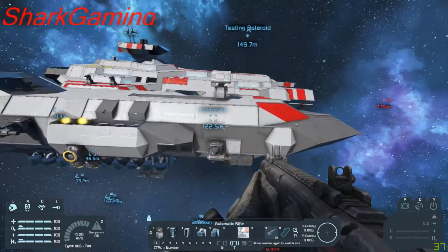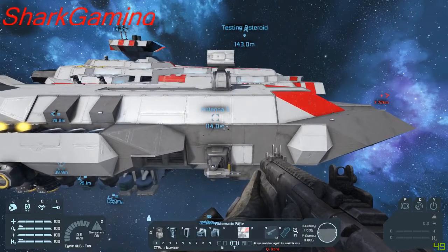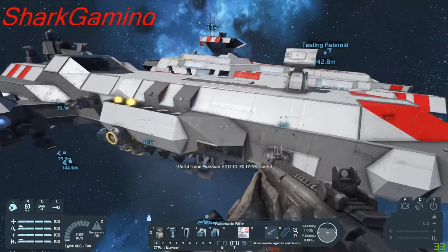Red means it's about to fail. If it was brownish, that means it was in the middle — like 50%. But red definitely means it's about to fail.